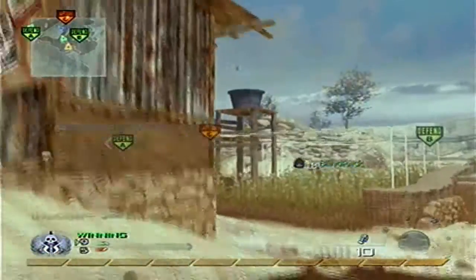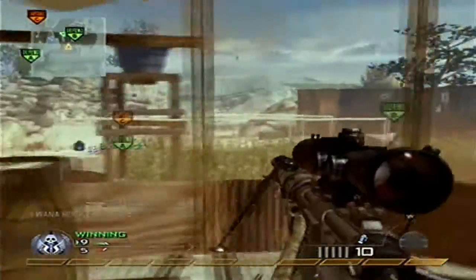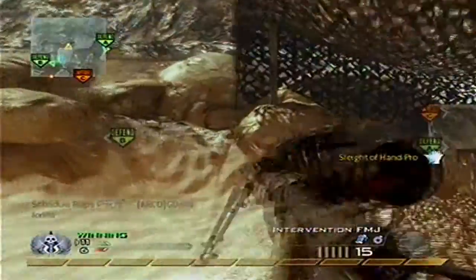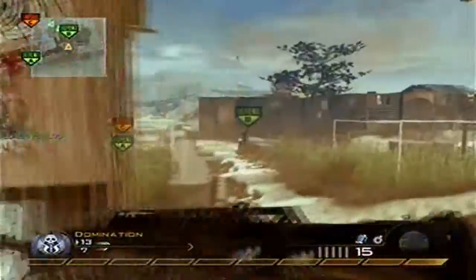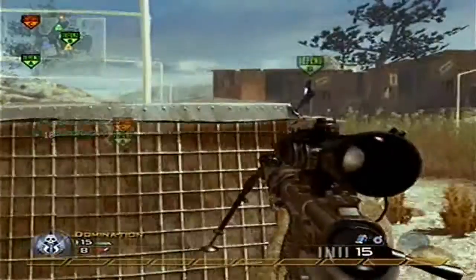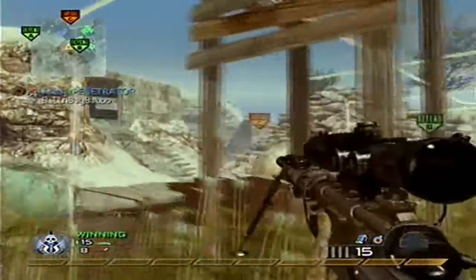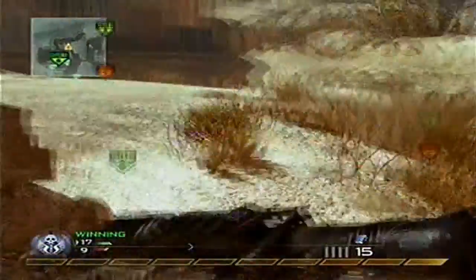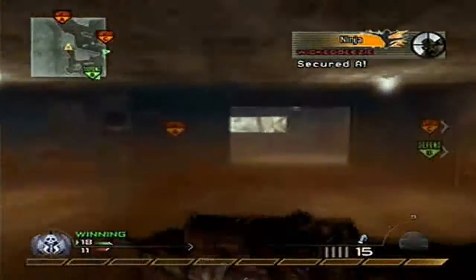It makes you better at sniping because it forces you to use it more. When you get into a close situation like that, get your first shot off and instantly press Y to pull out your secondary and pretty much just spray them. Even if you miss, just shoot — by the time you're done you'll have your secondary out. If the person doesn't have extraordinary reaction time you can be pretty successful with that.